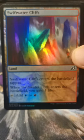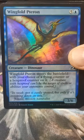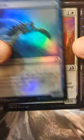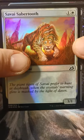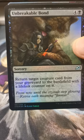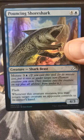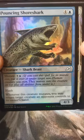Swift Water Cliffs — well, don't tell Cliff that I have a Swift Water Cliff. I don't know, that's not funny. Wingfold Pteran. Aegis Turtle. Survivor's Bond. Unbreakable Bond. Pouncing Shoreshark — excellent.